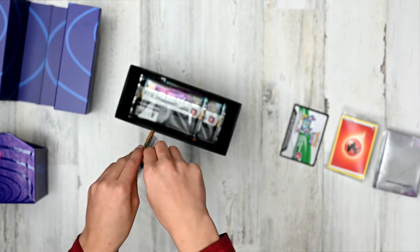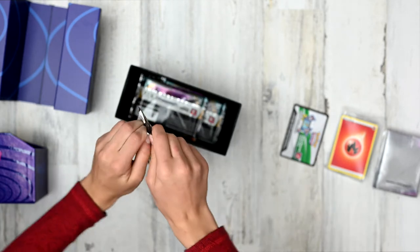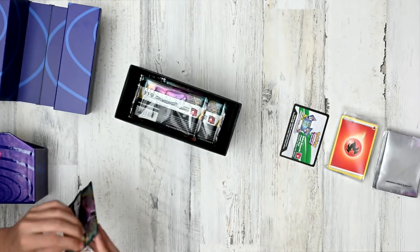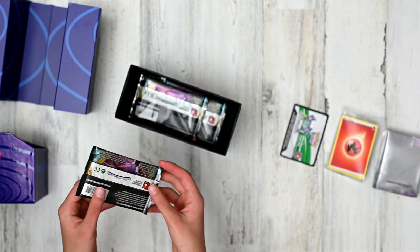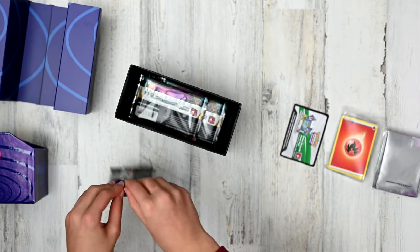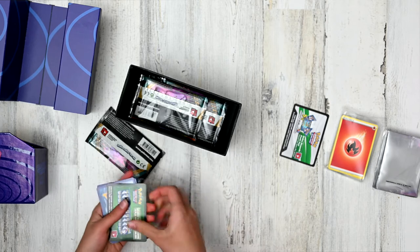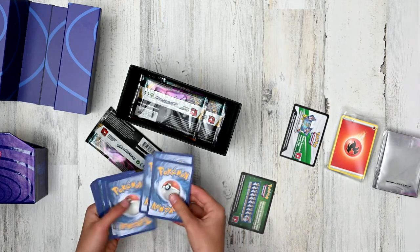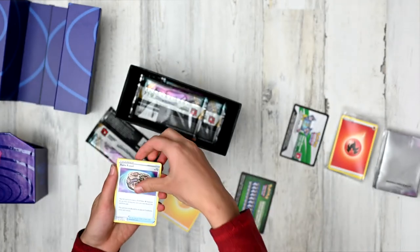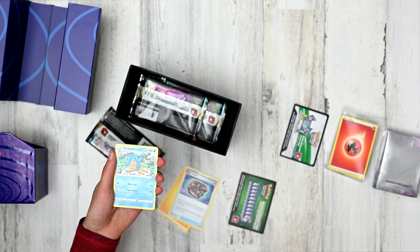Let's get straight into opening booster pack number one. I'm so excited about this — I'm so nervous at the same time. I've never even seen this. Let's pop these out, put the code card to the side, and here we go. First off, we got some lightning energy. We got a rare fossil — you can use that to evolve Dracovish from.